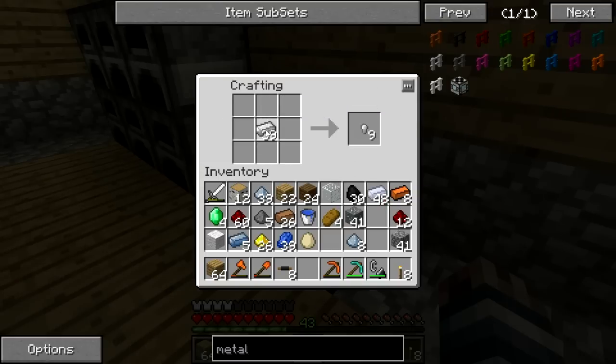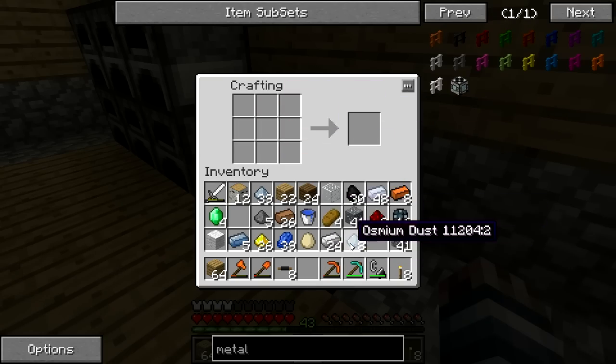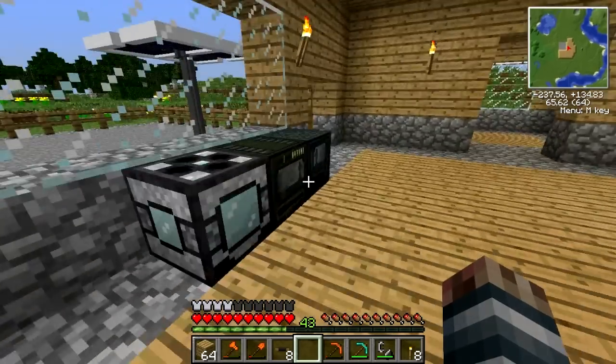I feel retarded sometimes. 16 enriched alloys — we'll grab some of this and just spread it around. Look at that — that was perfect. 16 of these. We got the glass, we got the osmium — let's make the upgrades now.